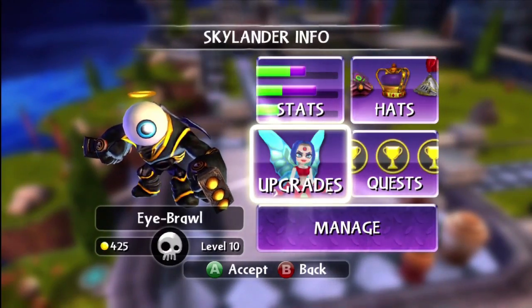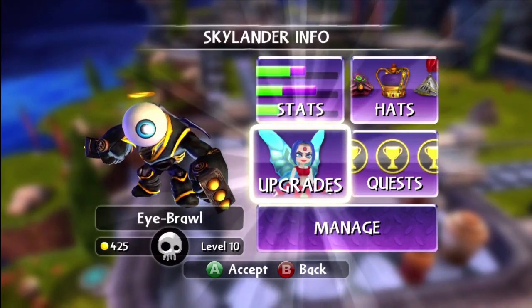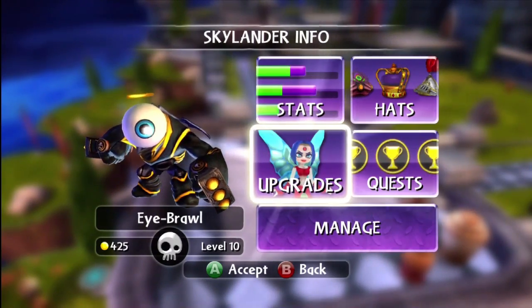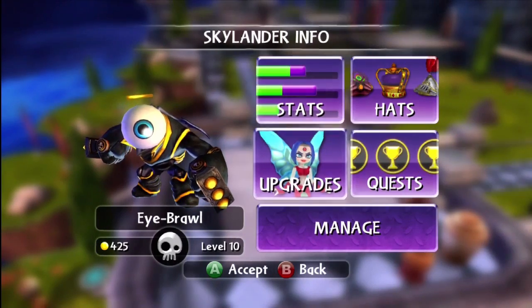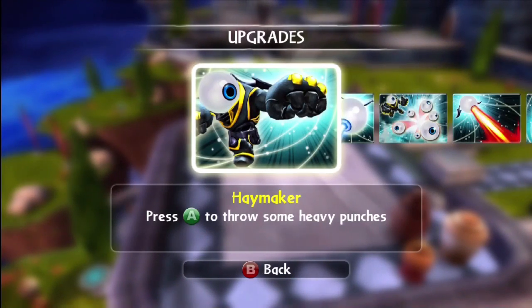Alright, let's take a closer look at Eyebrall, the undead giant. Got the Halo hat on him because I didn't want to have anything laying on top of his eye. The last thing I want to do is poke my eye out — why should I hurt Eyebrall, right? Anyway, let's get on to the upgrades.